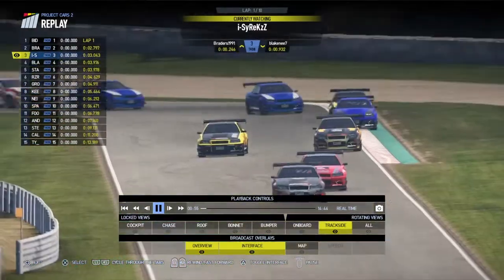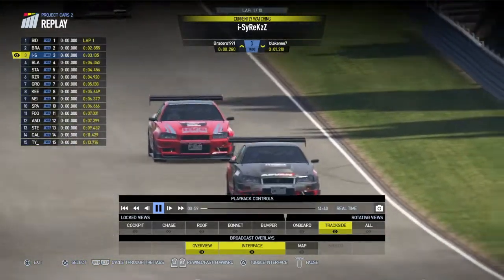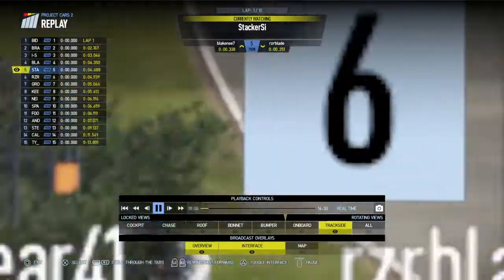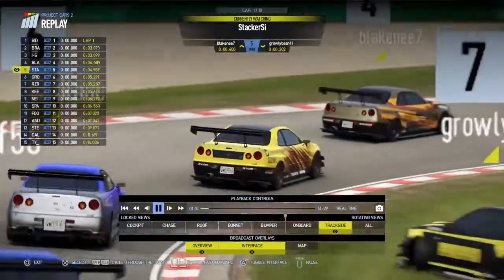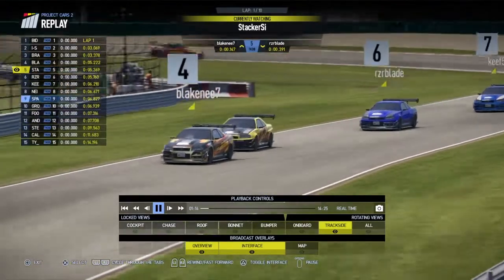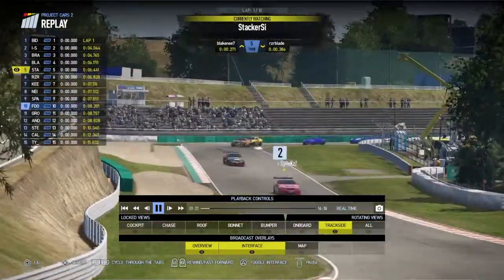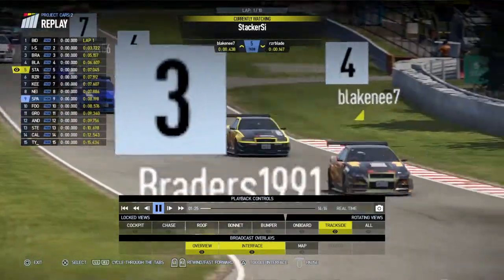We'll get some replays of that first lap action after we finish the first lap, as we go down the hill. Bidster's already got a two and a half second lead. This is second and third — Bradders versus Cyrex. Bradders in second, Cyrex in third. A bit further back we've got Stacker attacking Arzadar Blade into fifth position. Well done to him, he's attacking Blakeney now. Car on the inside that's slow — I think that's Growly Bear going backwards. Keith behind him.